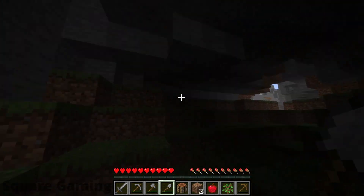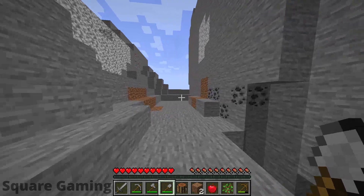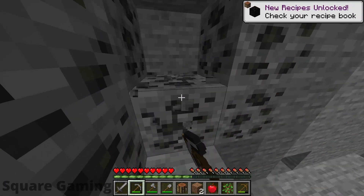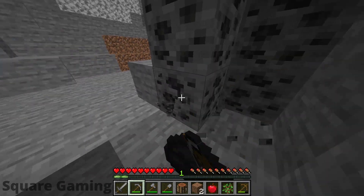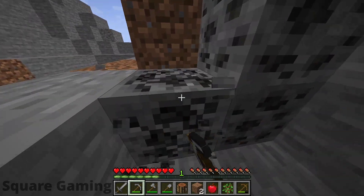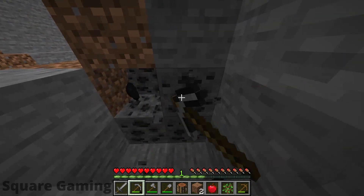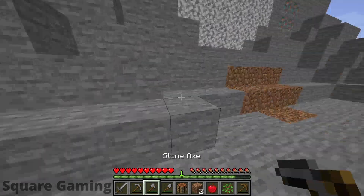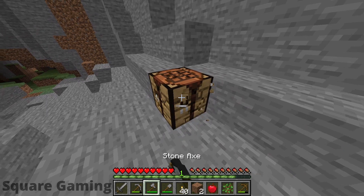I haven't seen the new caves — the new cave update yet. I mean, I have seen it in videos, but I haven't played it myself. Let's mine that coal actually, so we can make some torches so we can see a little better. And then I think we'll explore that cave a little further, see if we can find some iron or something like that. This is a pretty big amount of coal we have here. I think that's enough, we don't need that much. I'm always tempted to mine the whole thing, but we just don't need that much. I'm really not used to the controls anymore, I'm a bit slow.